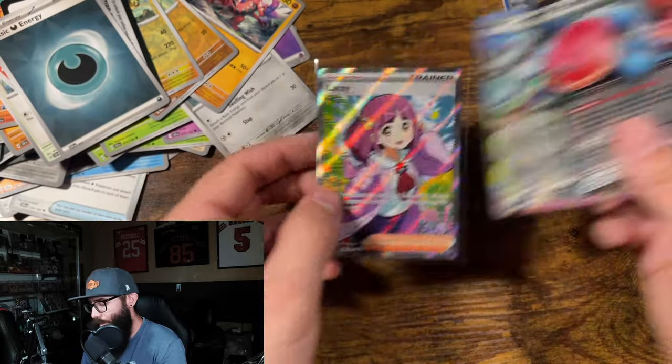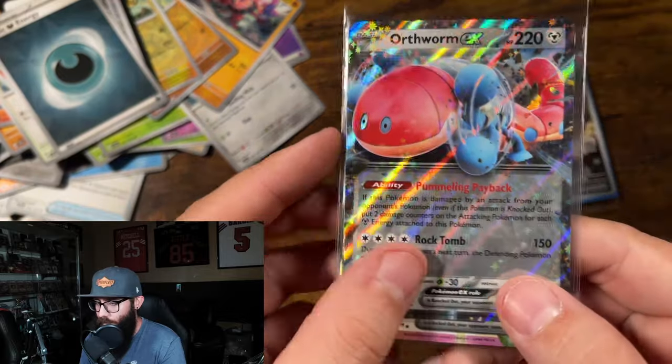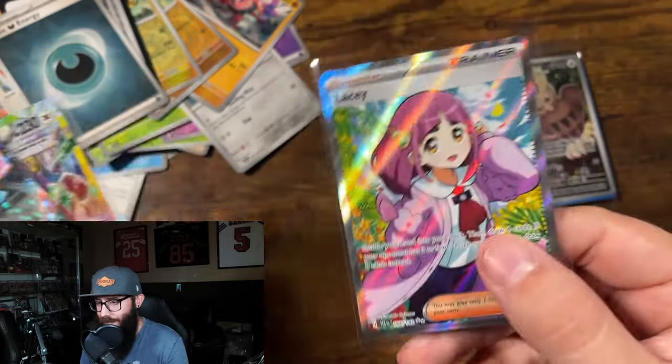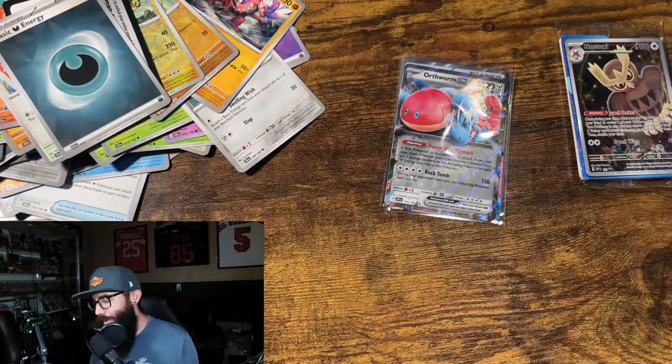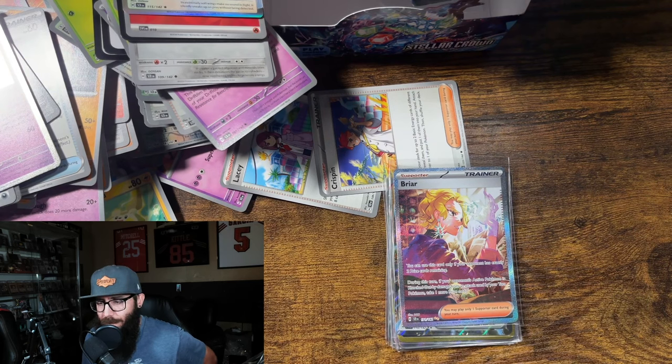In summary: we got a good-looking Noctowl promo, Orthworm, Tropagos which is nice looking, and Lacey. The ETB did not hit quite as hard. But that is going to do it for this one, guys — just a little Stellar Crown opening for you. Remember, there's never a phase.